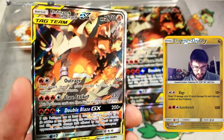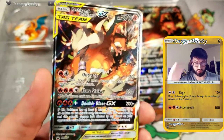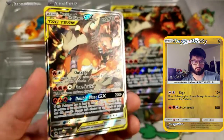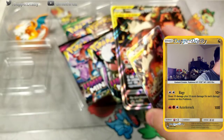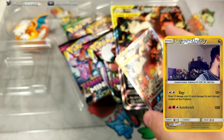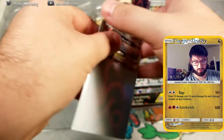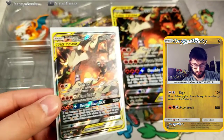They have the Outrage attack, Flare Strike, and then Double Blaze GX. This is going to be my first Reshiram Charizard. I did pull a rainbow but it was not recorded and it was kind of a quick grab — I went and traded it back to the shop I bought it from. So here we go — we have a sleeve here, go ahead and put the Reshiram Charizard in a nice sleeve for you guys.